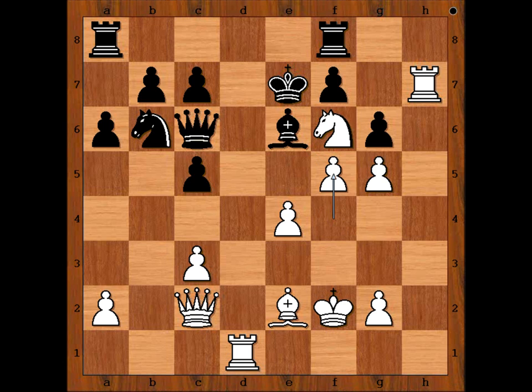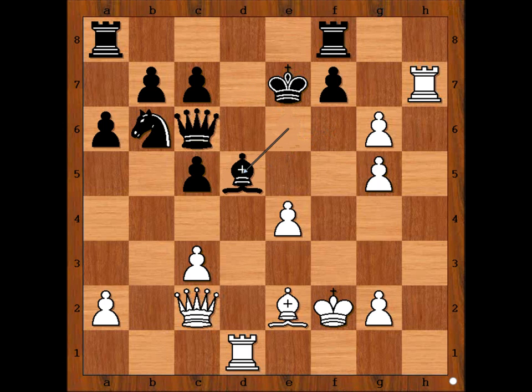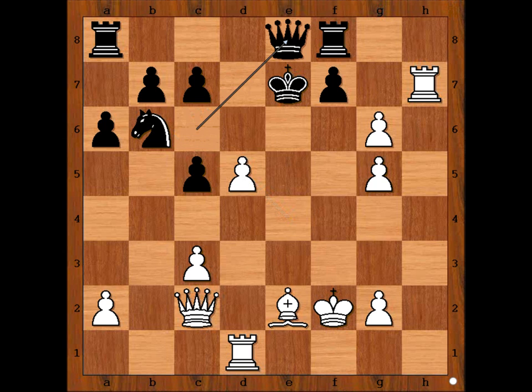Levenfisch resigned. One line goes like this — and please note, this is not the only one. Bishop to d7, then pawn takes pawn, bishop can come back to e6, but then knight to d5, bishop takes knight, pawn takes bishop attacking the queen, queen to e8.